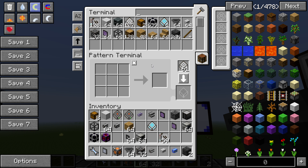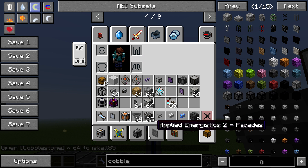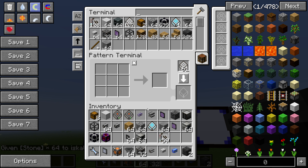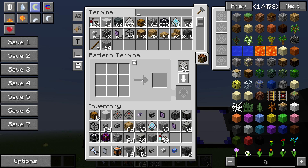Go back to your Pattern Terminal and clear it. Let's tell the system to smelt cobblestone into smooth stone. Over in your Pattern Terminal, to the right there is a button called 'Crafting Pattern' — press it and switch it over to 'Processing Pattern.' Now it shows a picture of a furnace. This applies to everything you want to process that isn't a crafting recipe — it's a processing pattern.